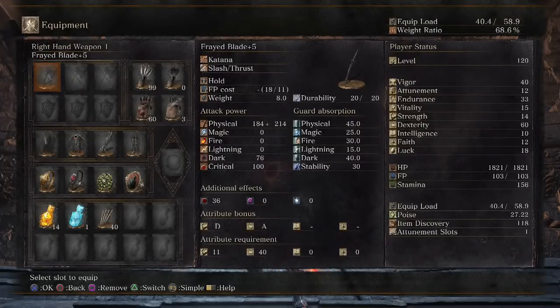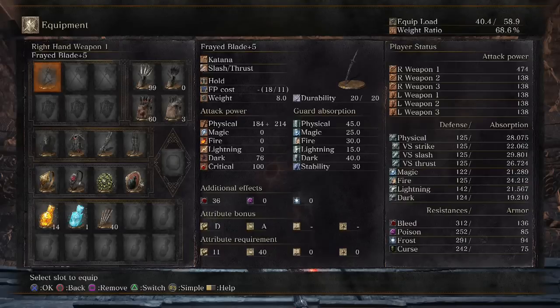So this thing gets an A-scaling in dexterity. I do have 60 dexterity, giving me an attack power two-handed of 474, which is not bad. It has the pretty much standard katana moveset, which is pretty dang good, except for the weapon art, which as you will see is a flurry of slashes in the R2 and a downward slash that creates a projectile along the ground in the R1. Overall, I gotta say this is a really fun weapon to use, and I think a lot of people are going to enjoy this one.